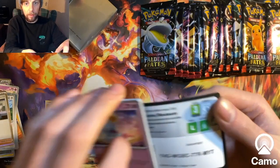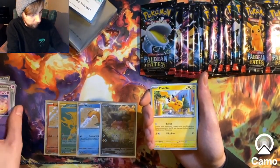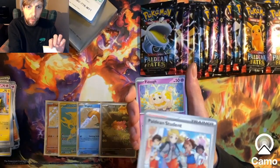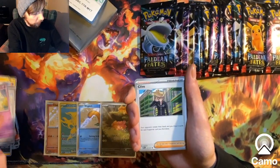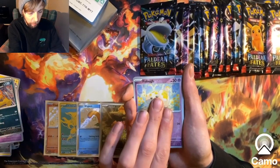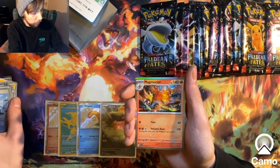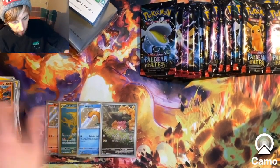Code card for everybody again. Pikachu, Paldean Student, Fidough - I think what I was saying is there are two artworks for that, and two full arts. Here we go: Whimsicott, Scrafty, Fidough. Yeah, another pack with nothing in it so we'll skip straight past it.